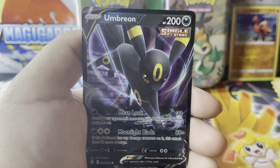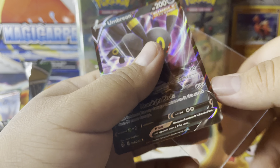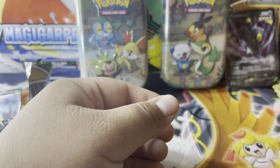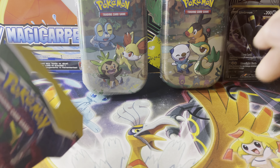Sadly I missed out when Walmart was putting out the Sun and Moon base set ETBs. Nice — so we got an Umbreon V! I think I already have him, so that's a double, but at least two hits from our pack so I ain't gonna be mad at that.